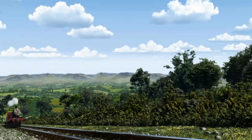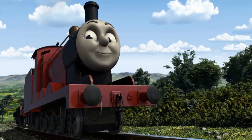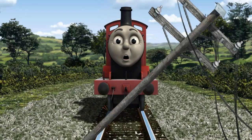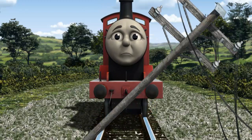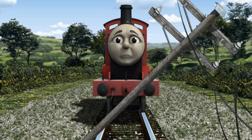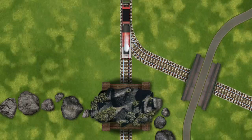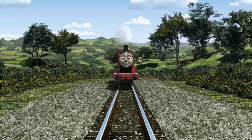James set out for Knappford Station. Suddenly, the tracks were blocked. James had to stop. He would have to go another way. Show James the track that goes through the tunnel. It's clear.